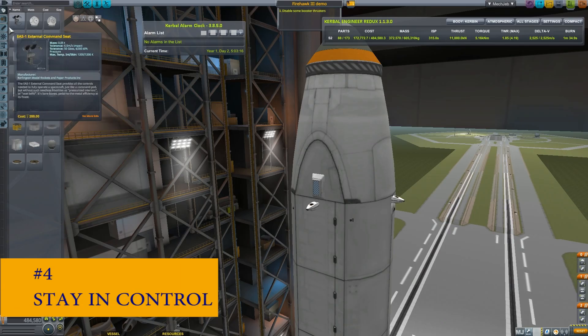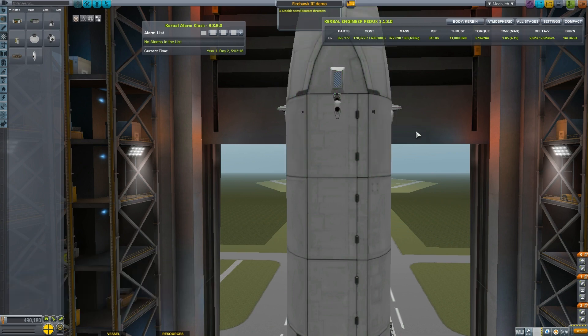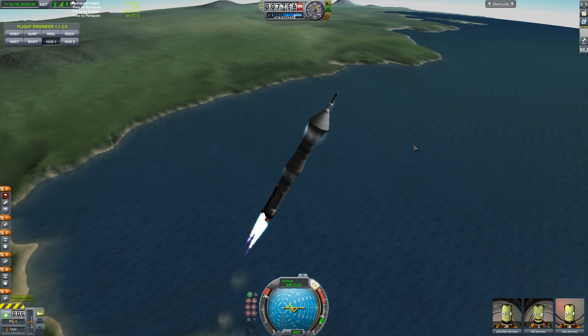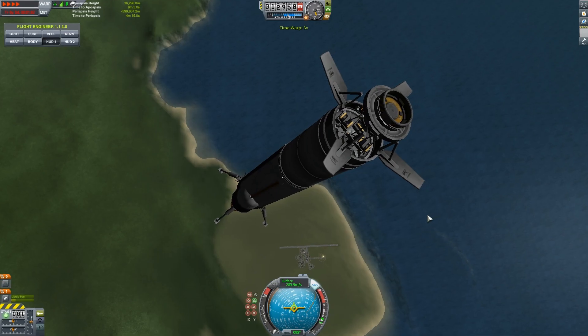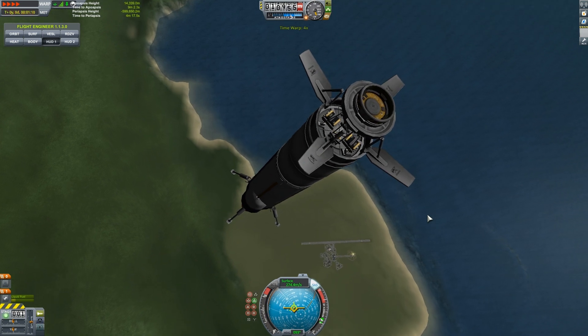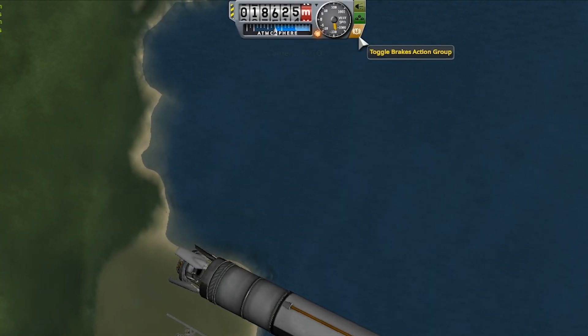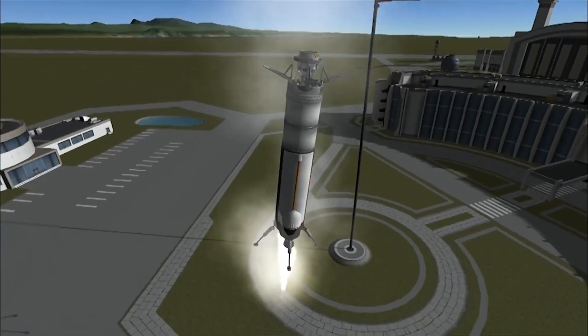Number four: stay in control. Use Vernor engines instead of RCS thrusters — they have more powerful thrust, and that way you don't have to haul a second kind of fuel along. Air brakes are also handy for orienting your spacecraft, kind of like throwing a dart. Hit the brakes icon at the top of the screen to deploy them. You may also want to include a large SAS module and some batteries.